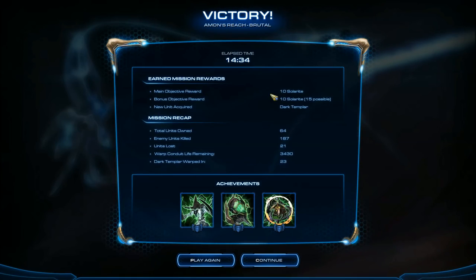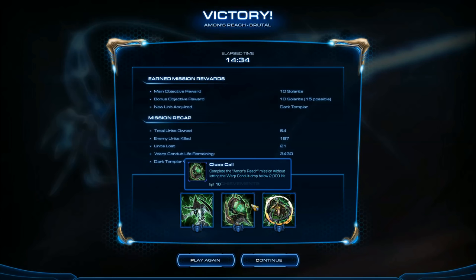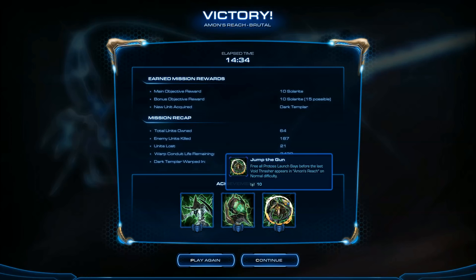Just to prove that I got the achievements — the bonus objectives show that the Warp Conduit life remaining was at 3,430 hit points. The Close Call achievement requires not letting the Warp Conduit drop below 2,000 life, so that gets the achievement by 1,430 hit points. The last achievement, Jump the Gun — free all Protoss Launch Bays before the last Void Thrasher appears — is also completed, because the very last Void Thrasher spawns where that last Launch Bay was, and that one never showed up. You should be able to beat this mission in about 14 minutes on Brutal Difficulty.